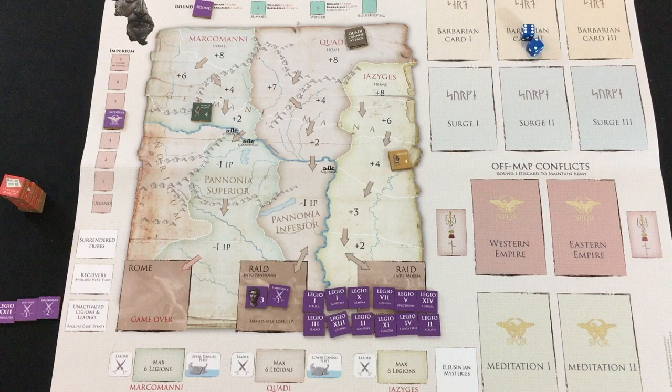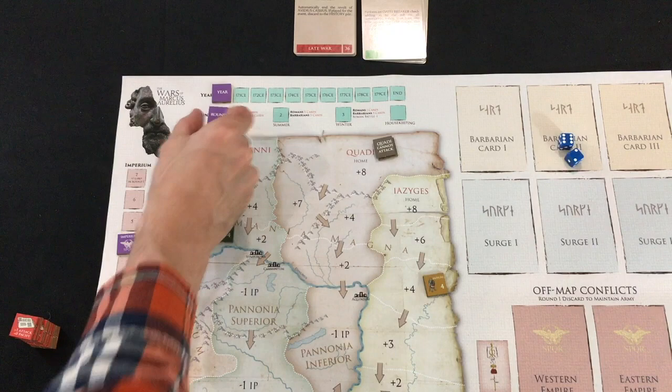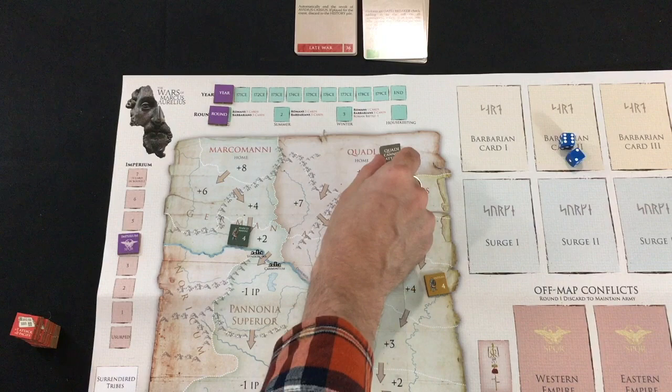Setup for this game is super straightforward. You start with the Imperium marker at the four space, the round all the way on the left in spring, the year all the way on the left in 170 CE. You have three tribes you're fighting against: the Marcomani go on the plus two space, the Quadi are on the plus eight — and they cannot attack at the start — and then the last tribe starts on the plus four space.